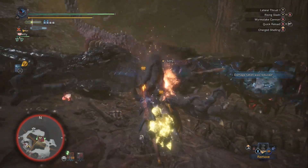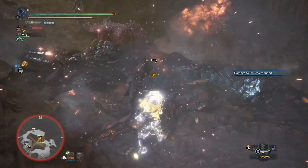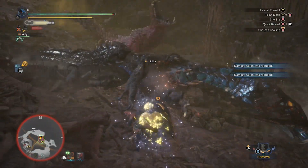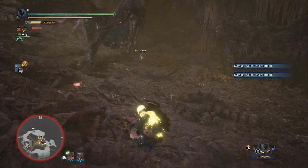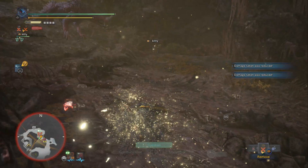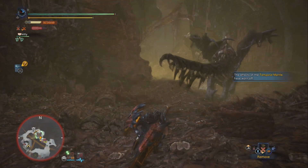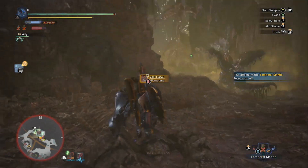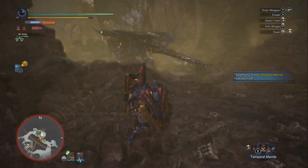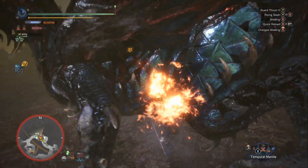Valhazak down again. I just used the Wyvernstake combo there. I'm trying to resharpen — you'll notice I have the brown sharpness bar, and that means I'm finally losing damage on the shelling. So it's very important at that point to go ahead and resharpen your weapon. We're pretty far along in the fight at this point now.